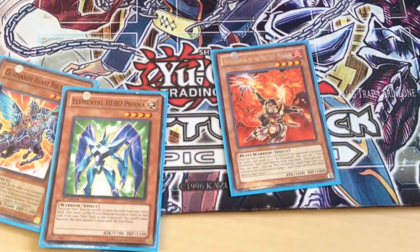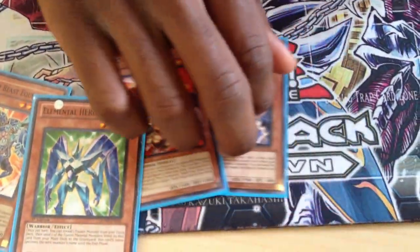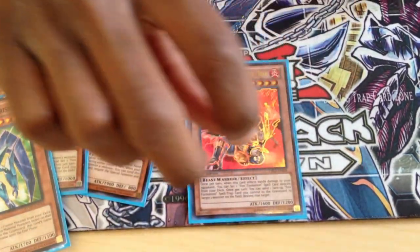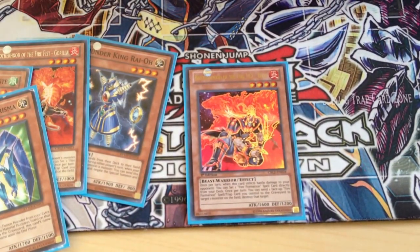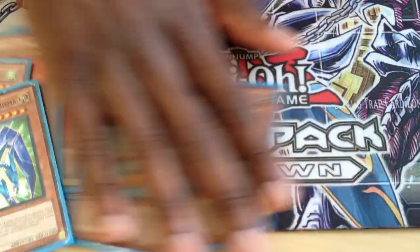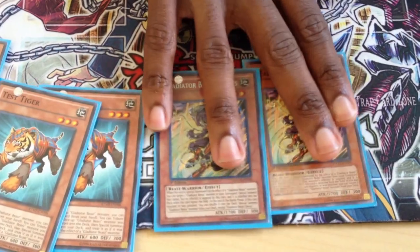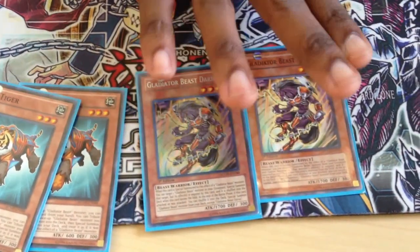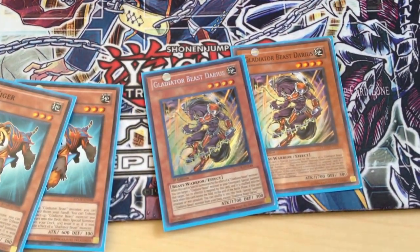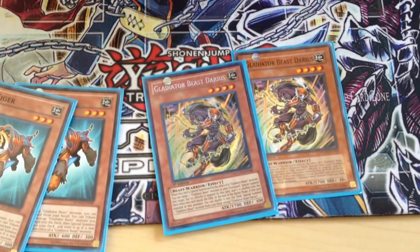One Brotherhood the Firefist Gorilla. One Thunder King — classic. One Brotherhood the Firefist Bear. Two Test Tigers. Darius — personally the workhorse, so to speak, of the deck. He makes your Rank Fours, your Garunix's, some of your contacts, a lot of things possible.